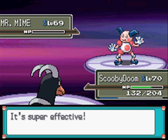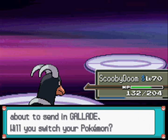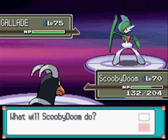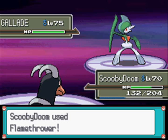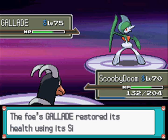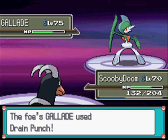Probably the Gallade coming out next. This is Gallade, Level 75 Psychic Fighting type with the ability Steadfast, with the moves Psycho Cut, Drain Punch, Leaf Blade and Stone Edge - it has a Citrus Berry. Let's go for Flamethrower. I needed to get to plus six because I think this thing could probably survive otherwise. Oh my god, that did well! There's an obvious Drain Punch or Stone Edge coming - and Scooby Doo swept that Pokemon.